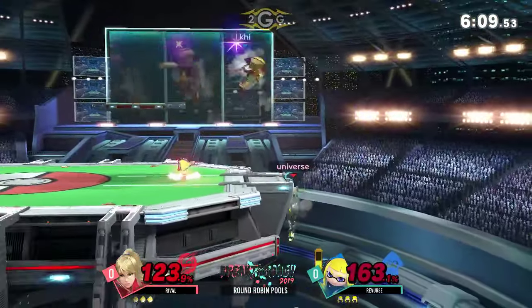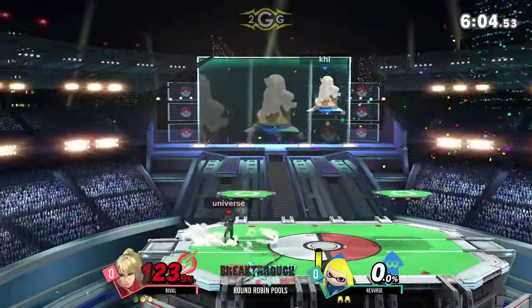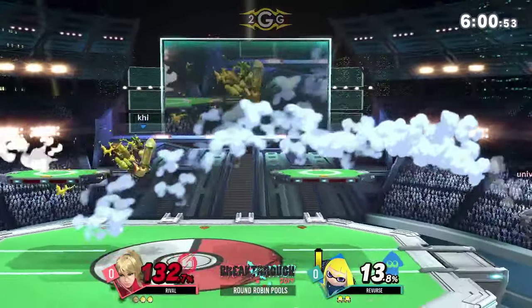Rival's struggling to get the stock. He was the one in the lead here, but immediately reversed as things turned around. But finally finding the kill at 170 with the fair. Inkling, I feel like, can easily make this up with a clean back air.